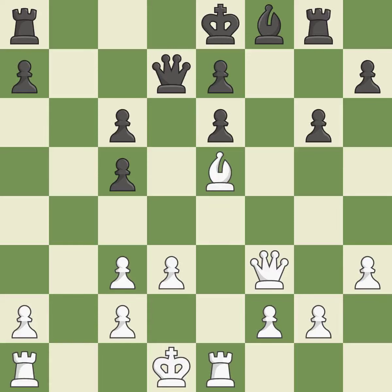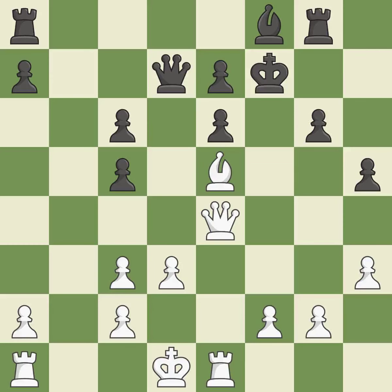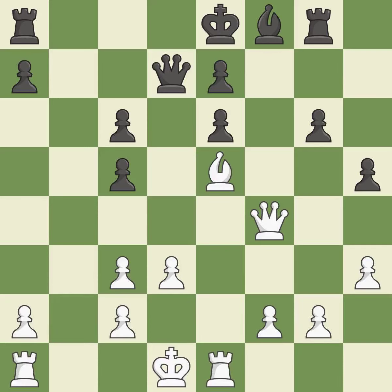A rook enters the action after developing outside of its starting square. This strikes the rival queen — the queen is now on a square that is more secure. Now the king cannot castle himself into safety — it is incorrect. Perfectly on point. It is ideal — this avoids the queen's check.